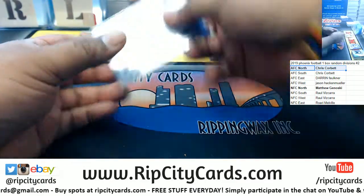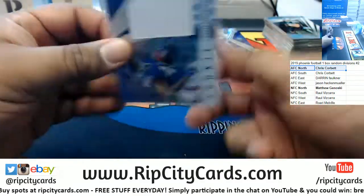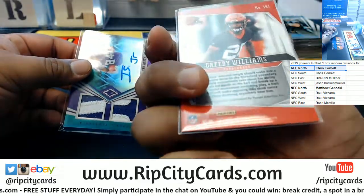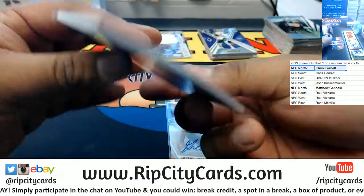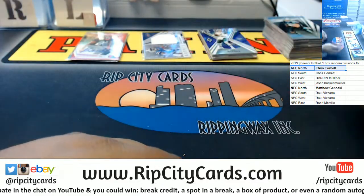So we have a relic for Devin Singletary of the Bills 2/100, an autograph for Greedy Williams of the Browns — not numbered though — and an RPA for Earthsmith Jr. Vikings 24/25. Congrats to those with a hit! Let's roll the die and give away the free spot.